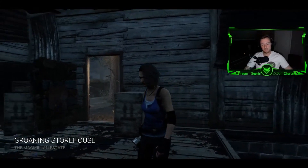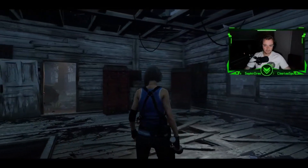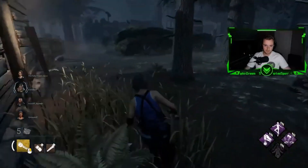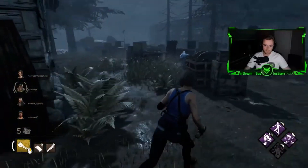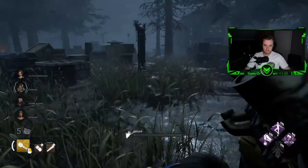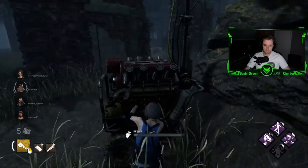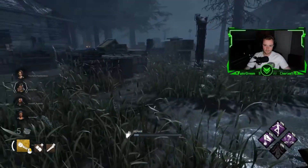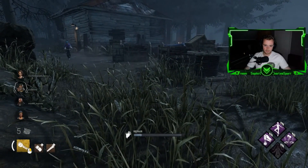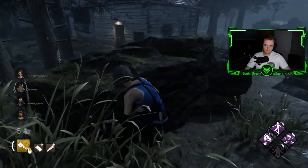Oh, nice map. It's the Trickster. Bateman is in the killer shack. Oh no, he's right behind me. Can you see me, Vlen? He will probably come from there in a few seconds.